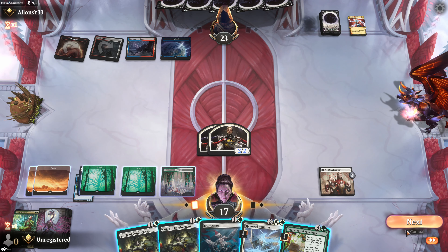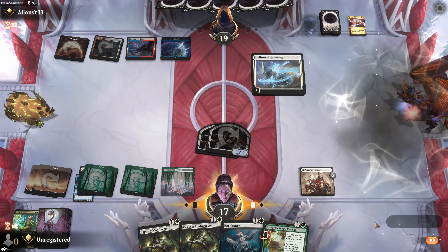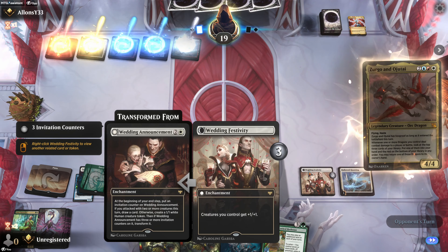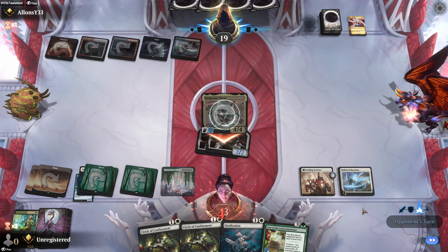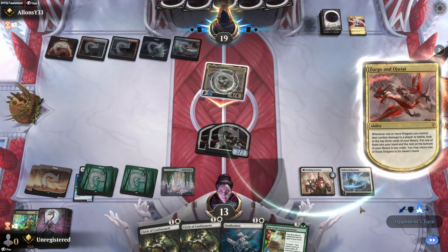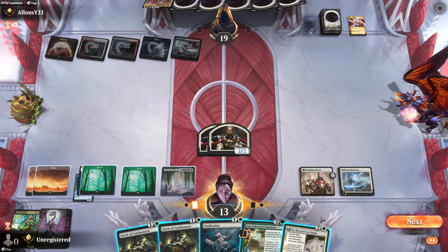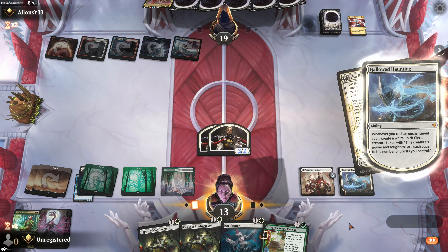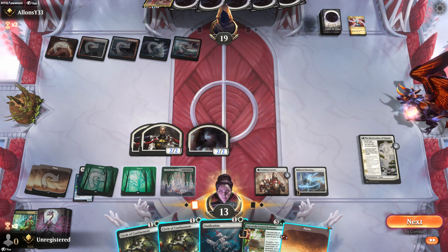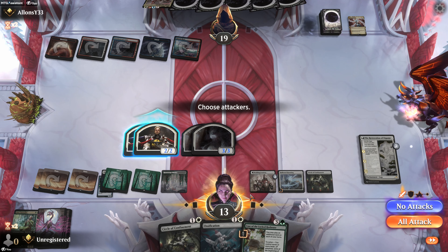Do you have countering ability? Let's see what we got. I was hoping he'd let it through because he didn't stop the Wedding Announcement. Now that is going to be a problem. Can't do anything with that — let's start throwing some of these out. We'll get our Naturalist back. We're going to just start playing Circle of Confinement for nothing because it's going to pump our stuff, and maybe we can end it next turn if he can't end it for us.